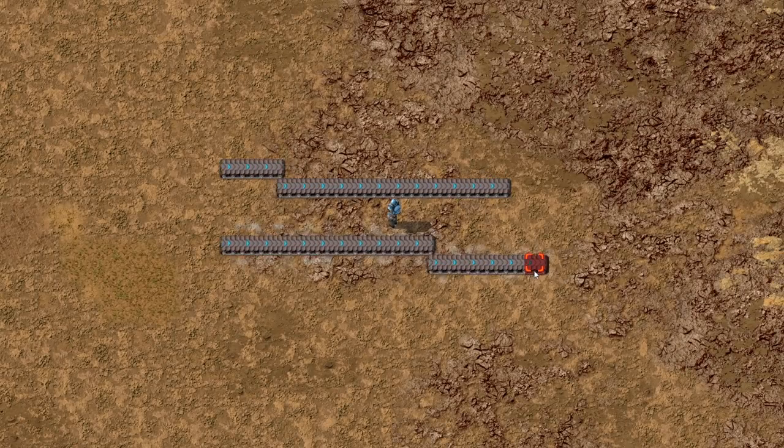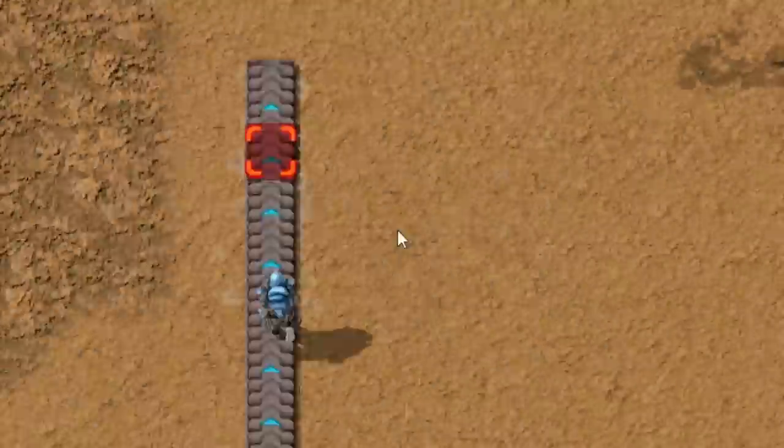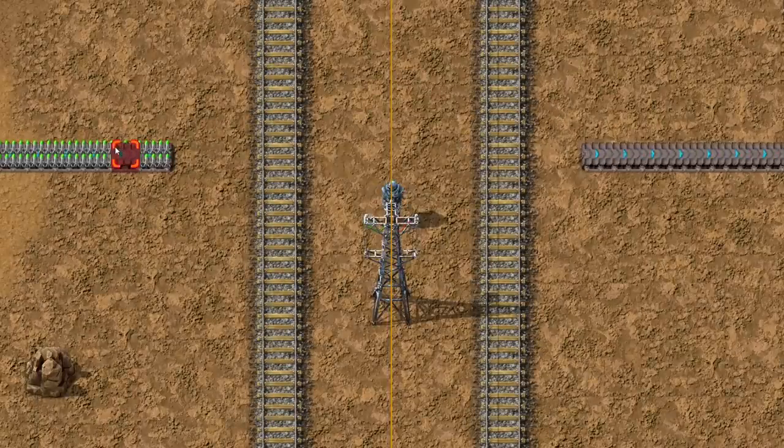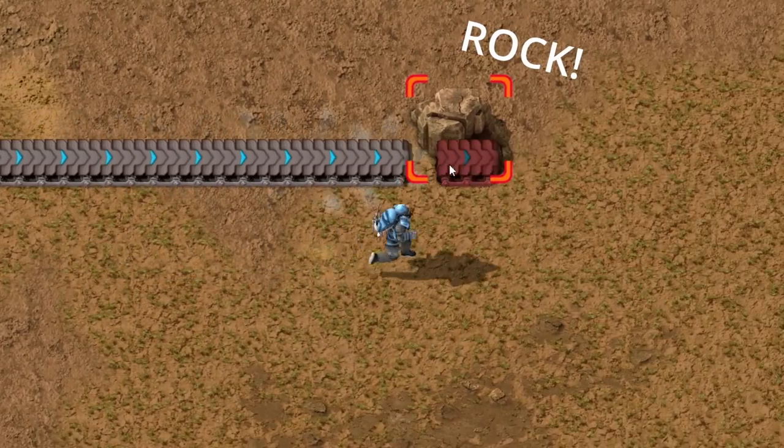Before, you probably had a problem placing belts in a straight line. Now you can do it with ease, even with an advanced case of shaky hands. This setting will also place underground belts automatically when needed.